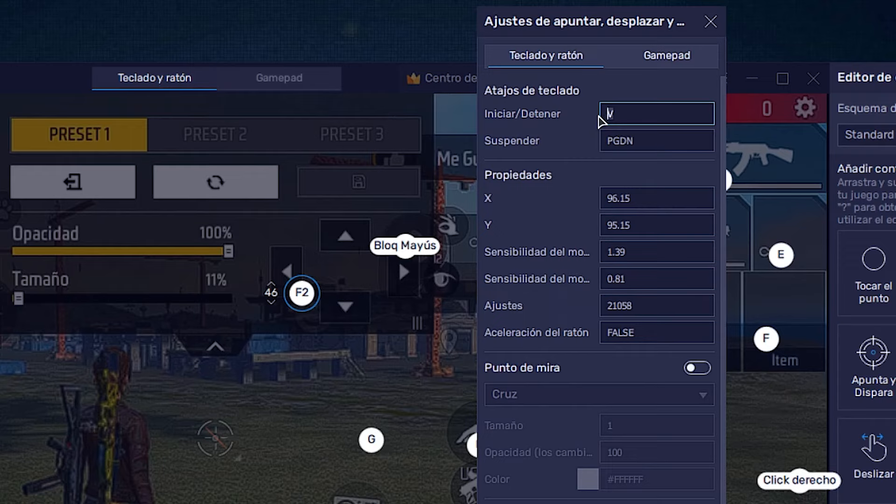Now let's move to the emulator configurations. Click the keyboard icon, go to game controls, press it and select the control editor. This will show all our emulator buttons. As I recommended in my previous video, I showed the trick to make the J-shaped shot movement. Place the fire button on the right side in this position. I'll show you the coordinates so you can enter them and it will automatically be placed in that position.